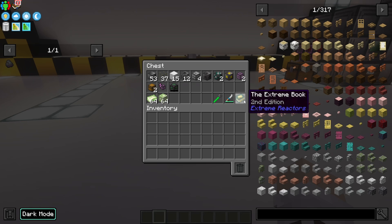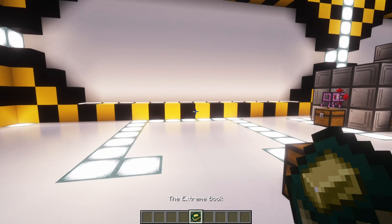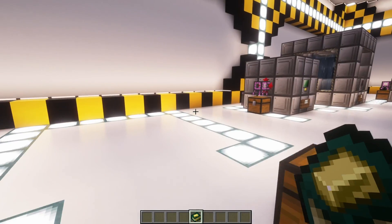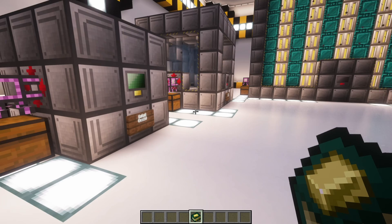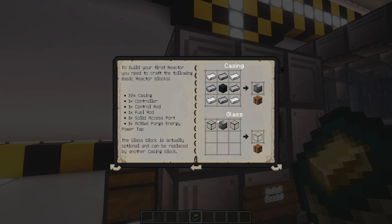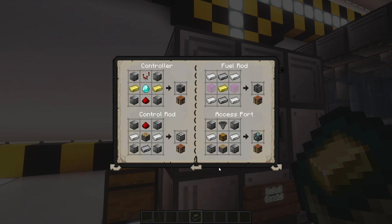I'd also like to point out the Extreme book from the mod. They updated it recently so it has a lot more new information. If there's anything I don't cover, this book does an okay job at explaining it. Also, if you're stumped on something, you can sneak-click any block from the mod and it will pull it up in the book allowing you to read what it's about.